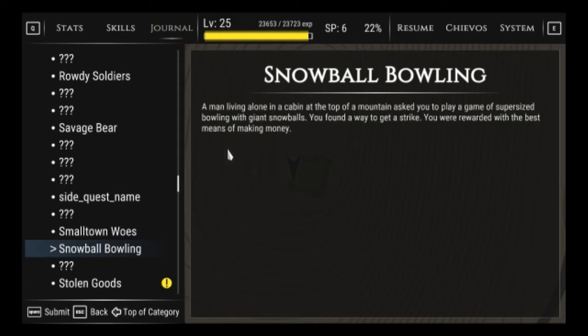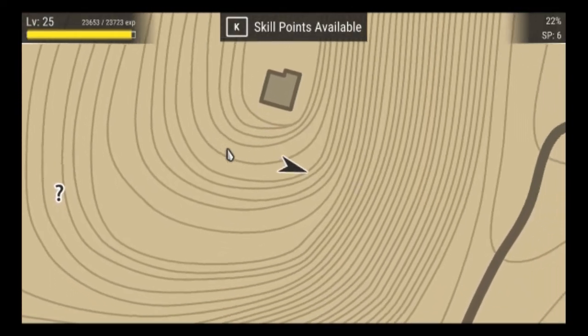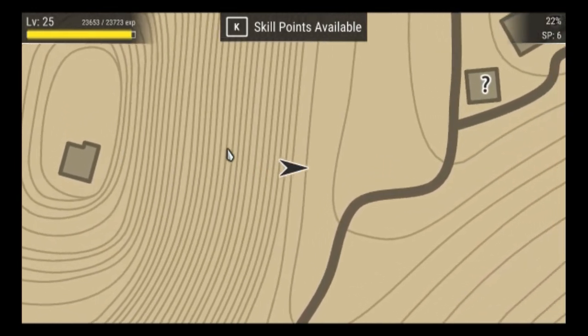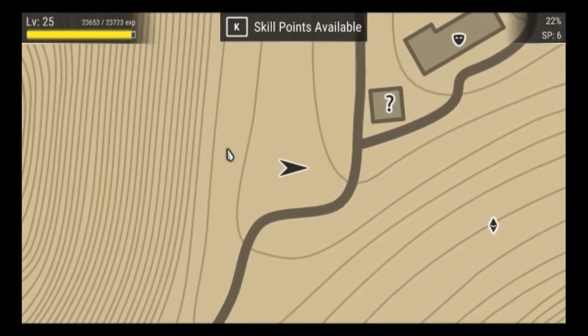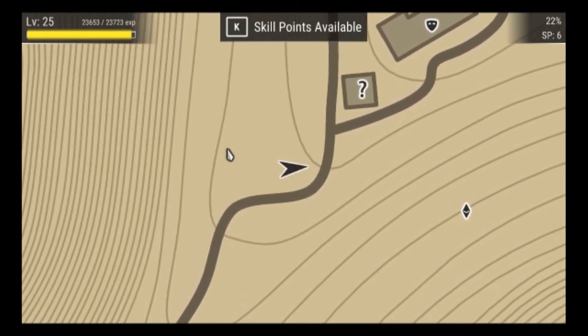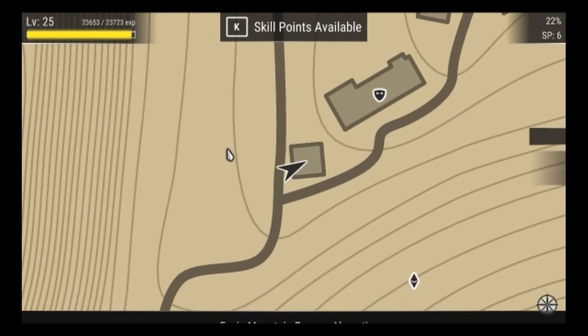So according to the topography right there is like a really steep cliff, okay, and now we're starting to level out a little bit but now it's starting to go back up. This is just so weird. Oh, we're in Absenteeism.